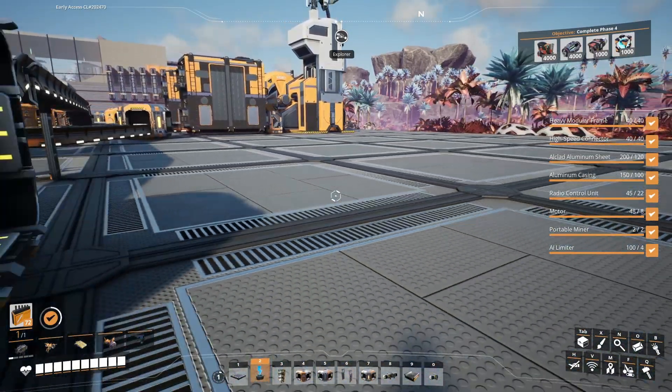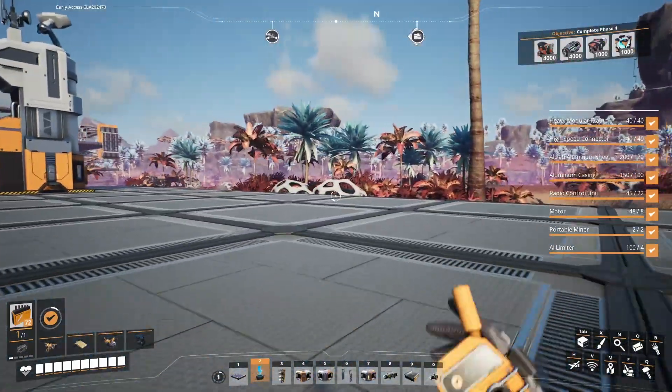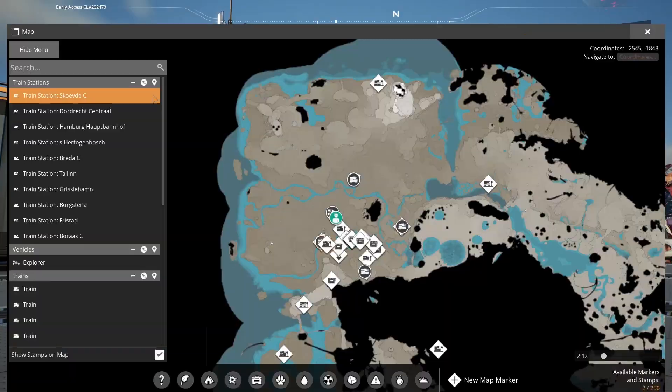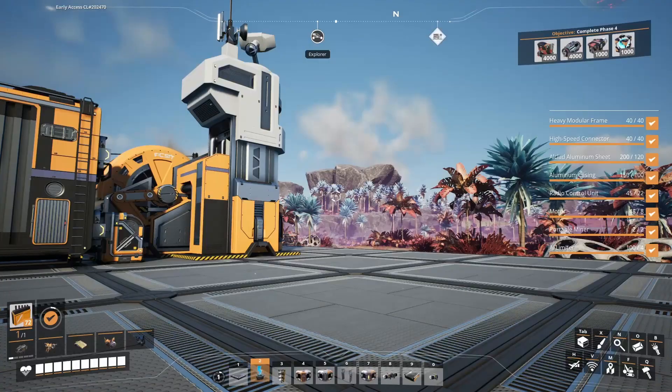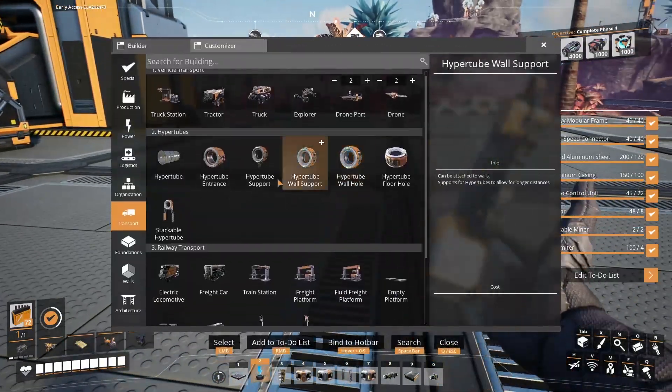Hello everyone, it's me again and we're back here in Satisfactory. Today I want to try to go over to the nitrogen, which is up in this area, and be able to bring it back and use it. So the first thing I'm going to do is come right here.